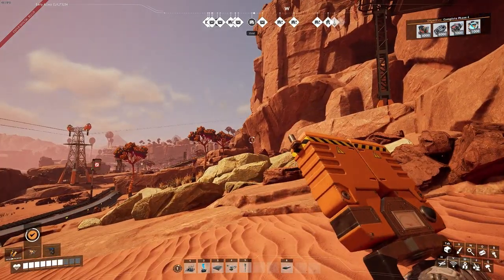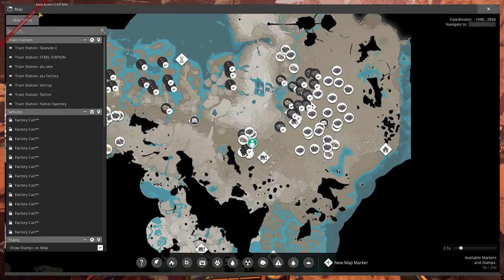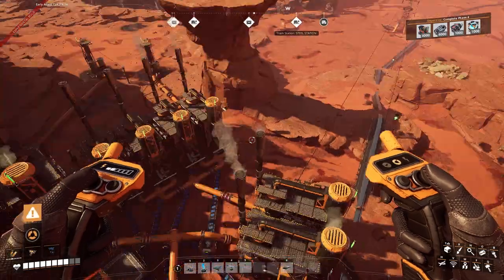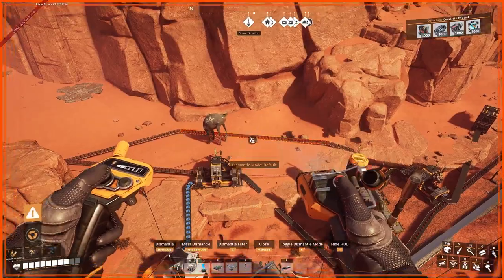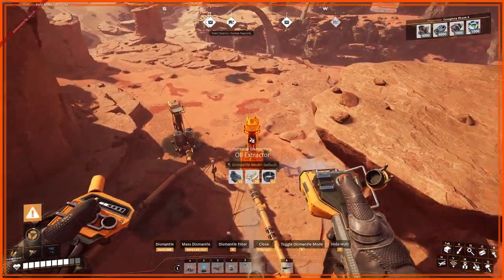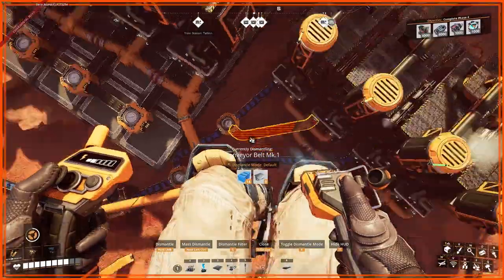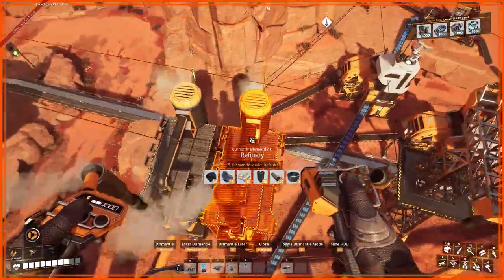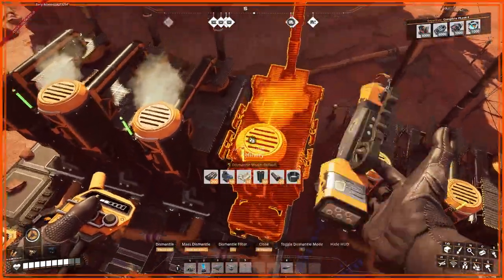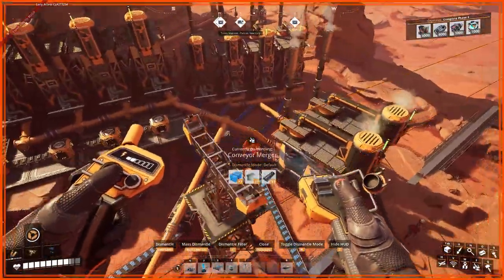Let's head over to our second factory. So our main factory is over here, our main base, then we had our coal factory there, and here's our plastic and a little bit of components. So we first started off with a few oil nodes here, which have more so we can expand in the future if necessary. These then go into refineries which make plastic and some residue extra which we can get rid of or use for other resources. Then over here this is our rubber making.